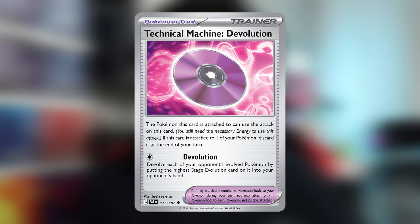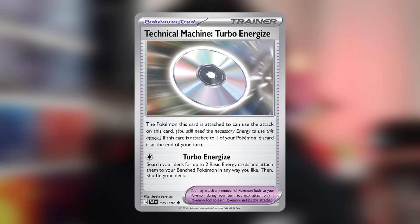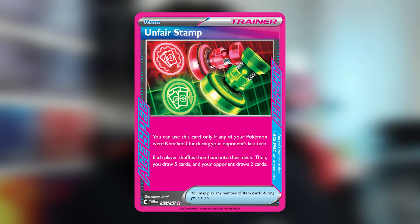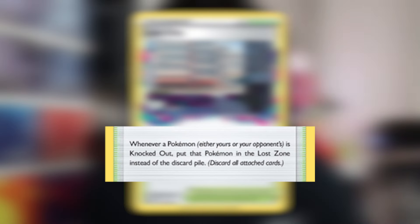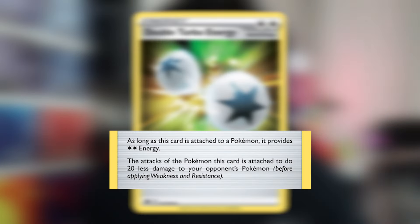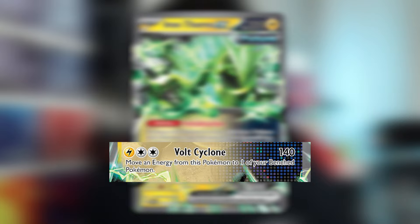TM Devolution is there to de-evolve your opponent's Pokemon, which is really good into decks that use Rare Candy. TM Turbo Energize lets you accelerate 2 basic energy from your deck onto your benched Pokemon however you like — if you're going second, this is a great card to grab from Arvin so you can accelerate energy and get ready to attack next turn. Unfair Stamp makes both players shuffle their hand into the deck; you draw 5 while your opponent only draws 2, which is extremely good for disruption. For the stadium, we have Lost City — whenever a Pokemon is knocked out, it goes into the Lost Zone instead of the discard pile, so your opponent cannot recycle their Pokemon. Finally, Double Turbo Energy counts as 2 energy, and even though it reduces damage by 20, Iron Thorns EX only needs 1 Lightning and 2 Colorless, so you can attack in just 2 turns with Lightning Energy and a Double Turbo.